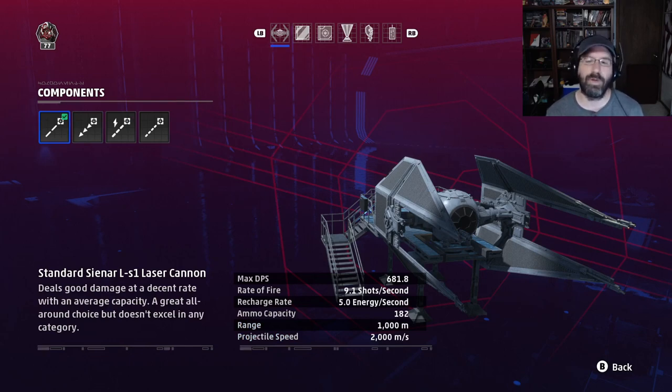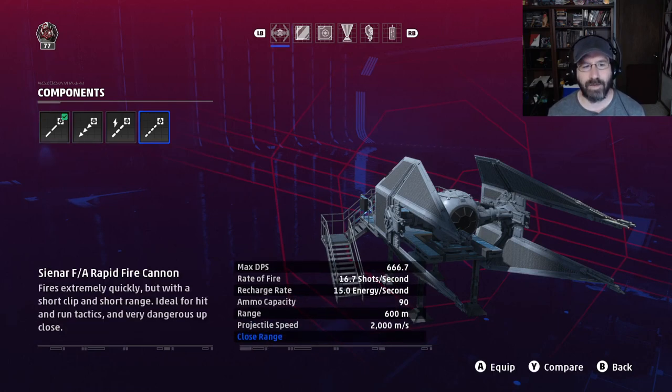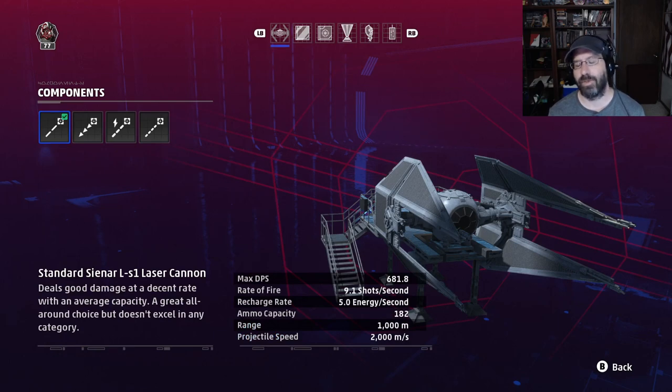The standard laser cannon has a good range of a thousand meters and really good sustained fire. Even with power set to engines, you can still fire for a good six seconds of continued fire, even longer if you're charging weapons. This is a really great weapon for strafers and for people who try to joust. Using this against an A-Wing with the rapid fire cannon, you'll beat them because you can deal damage at longer range. It's okay for dogfighters but better for strafers.